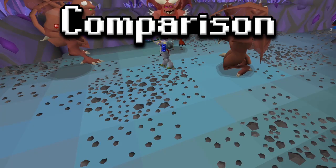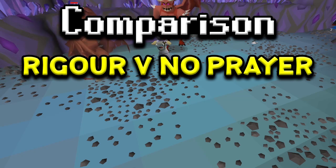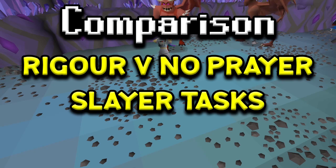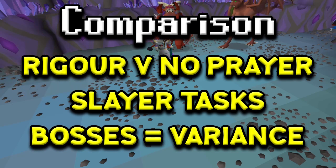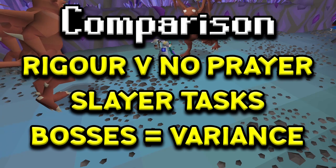The comparison is just Rigour versus no prayer. Rigour, if you don't know, is the best range-boosting prayer in Old School RuneScape, so I will be comparing Rigour versus people using no prayer at all. You might ask why not add Eagle Eye — the results will show there's no need for it. In terms of monsters, I'll be basing this off slayer tasks because I think a lot of people should train their combat stats through slayer, so I think it's the most applicable.